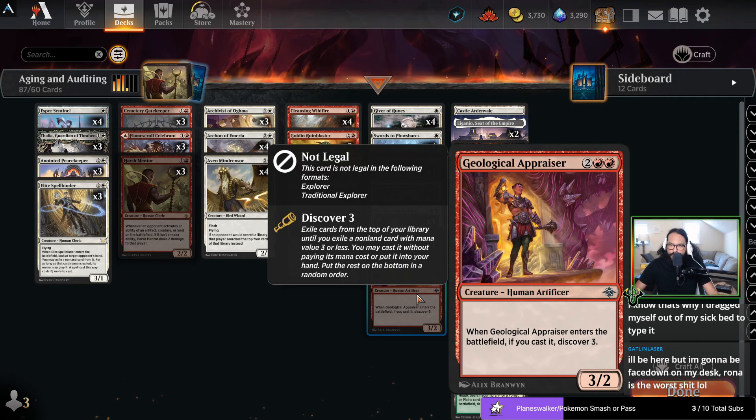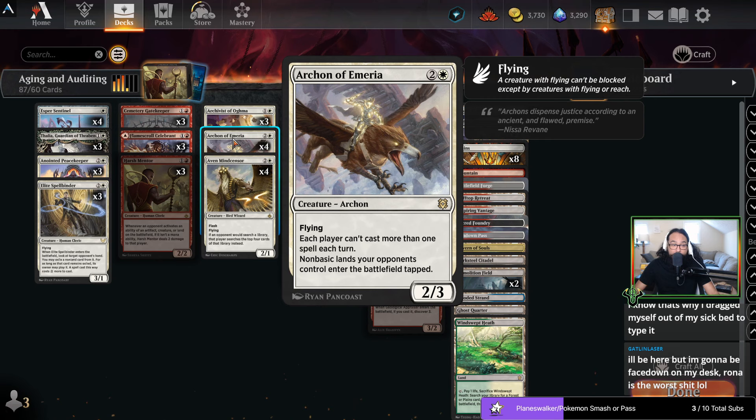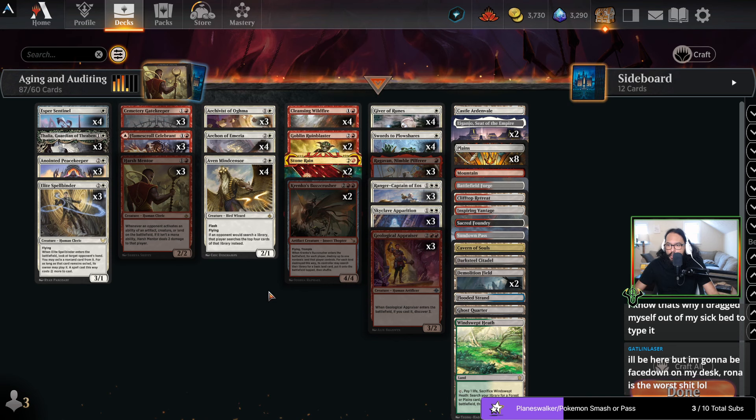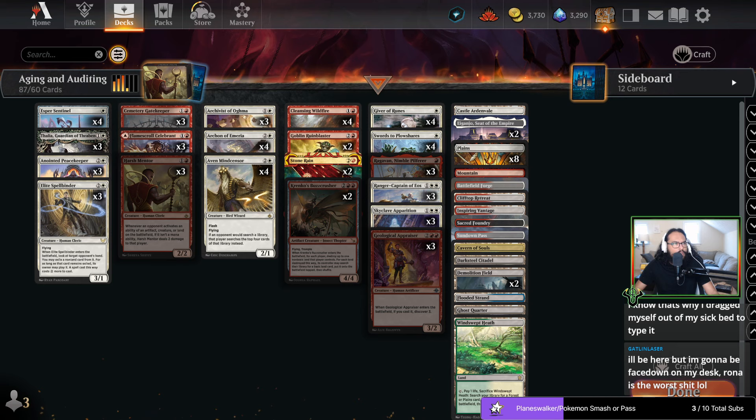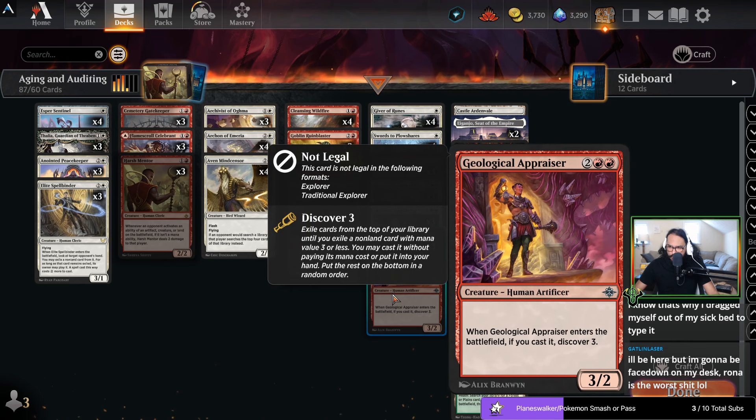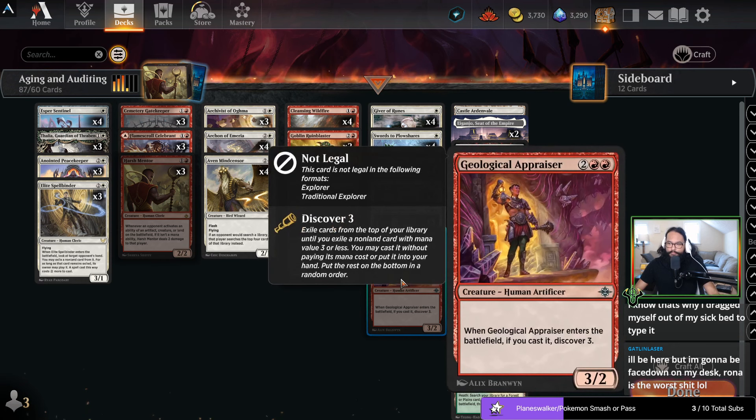Appraiser has a different problem — we always want to have Archon of Emeria out, and if we have that out this card sucks. Inquisitor Captain doesn't have the same problem because you're not casting the spell off of Inquisitor Captain, you're just putting the creature in play. Appraiser requires you to cast it — I guess technically it doesn't require you to cast it, you can put it in your hand, but then you've played a four-mana card that just drew you a card and that's not very good. So this card is on the chopping block.